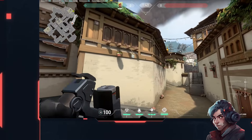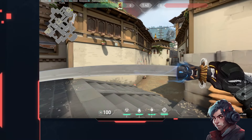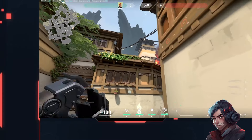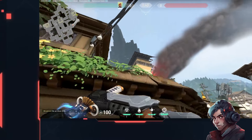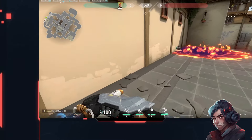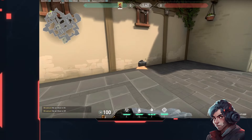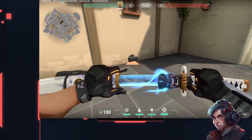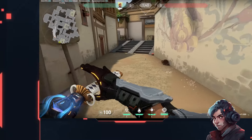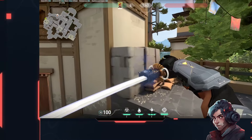If you're playing Brimstone and don't have post plant lineups, you're doing yourself a disservice. Post plant mollies with Brimstone are the most useful things you can do. There's a lineup where you just look at a specific wall spot and the molly lands right on the bomb — it lasts about seven to eight seconds and kills people before they can even half the bomb. You can't half, let alone stick, through a Brim molly. As a rule of thumb, use your molly lineup as much as you can.